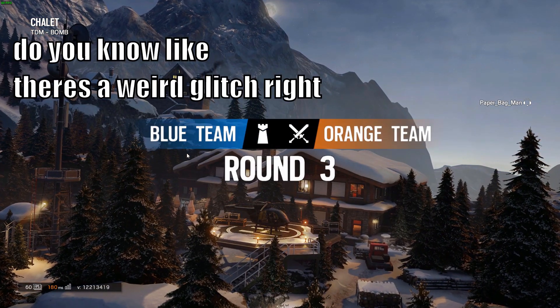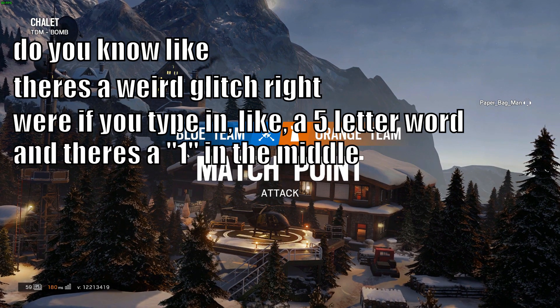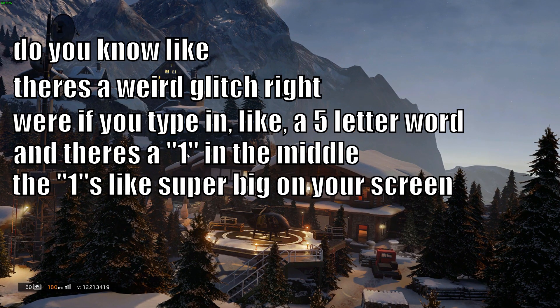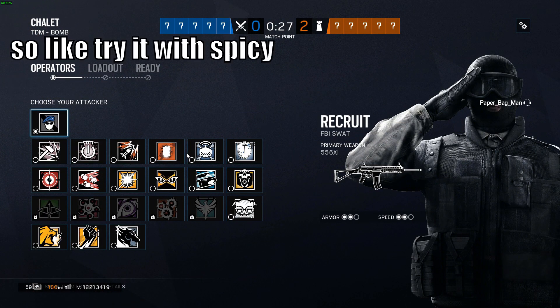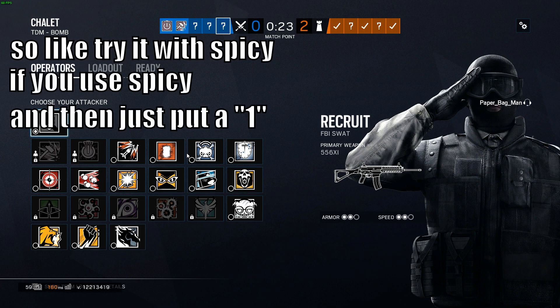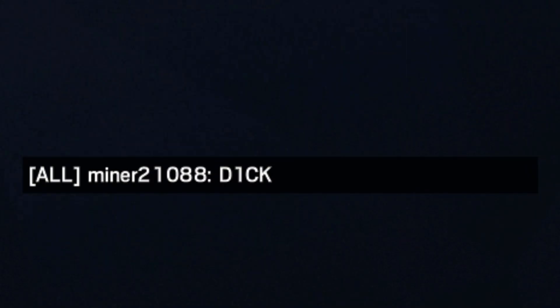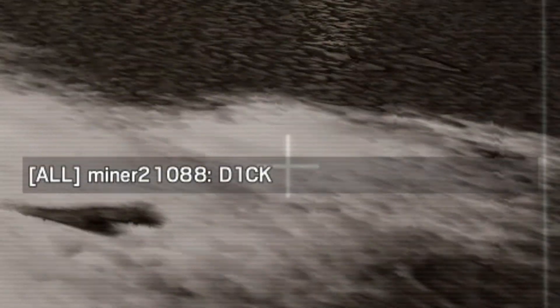You know there's a weird glitch where if you type a five-letter word and there's a one in the middle, the one is super big on your screen. So try it with 'spicy' — just put a one instead of the i. It has to be a five-letter word. Just do spicy. It works.